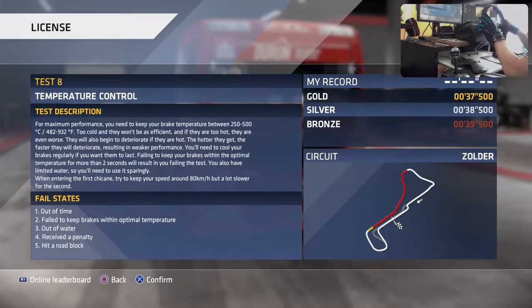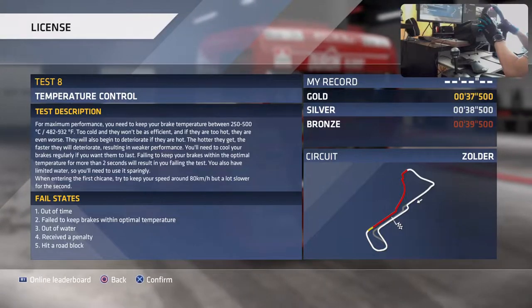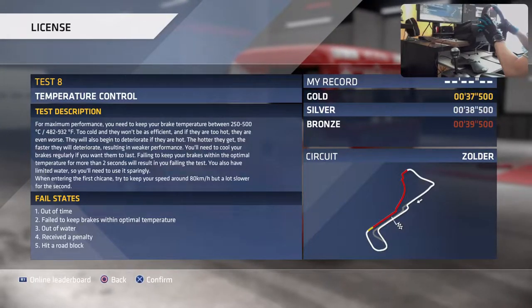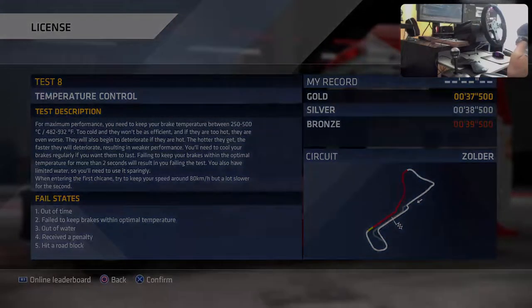Temperature control test. For maximum performance, keep your brake temperature between 250 and 500 degrees. Failure conditions: out of time, cold brakes, no thermal temperature, out of water, penalty, hit roadblock. Cool your brakes when they're above 500 degrees to make them last longer.